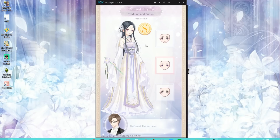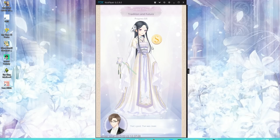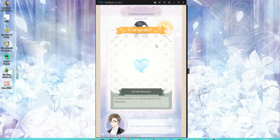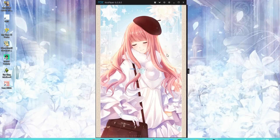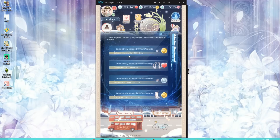I went ahead and selected my answers and got six out of six! I clicked off of it too fast, but I got an extra 30 soft waves, which is the event currency. It's really important that you get six out of six — it'll keep your price tag down really low on this suit. This one is a lot easier compared to the other events where you have to choose which suit would score higher, because that one involves more super educated guessing.